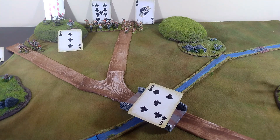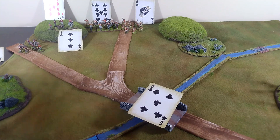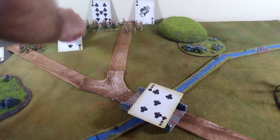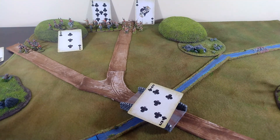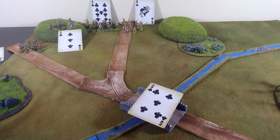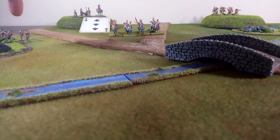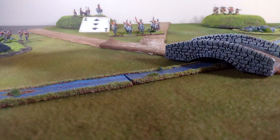Everybody here is a regular, which means they can move two and a half inches for regular foot, four inches for cavalry. The cannon is going to get to move first. We'll set the cannon up here and then on the next turn they'll have to unlimber before they can fire. I'm going to go ahead and move everybody but Commander Tesco.